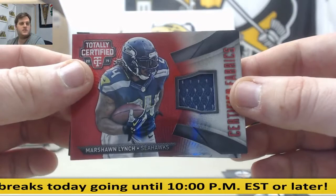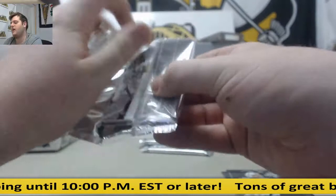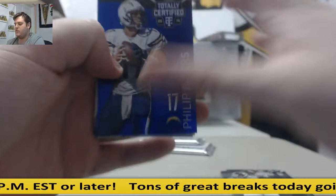Gerhardt, 45 of 50. Phillip Rivers. Safaree Jenkins, 75 out of 100. Rookie jersey: Tom Savage.